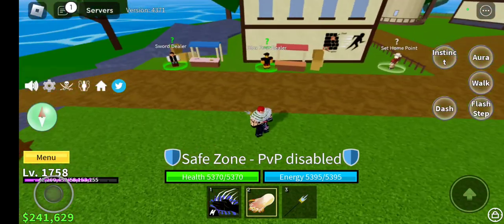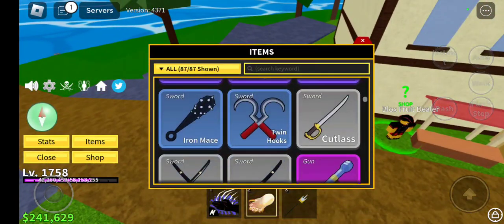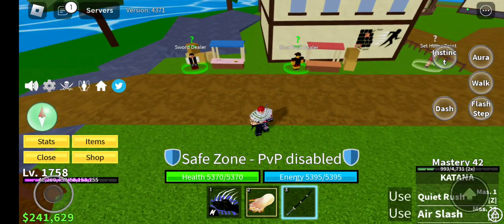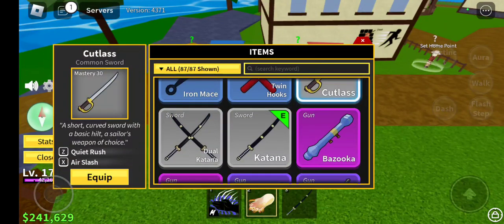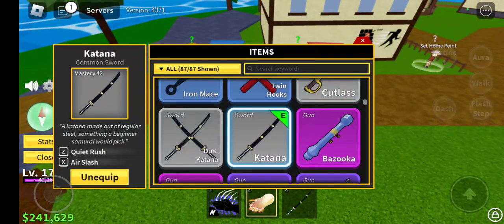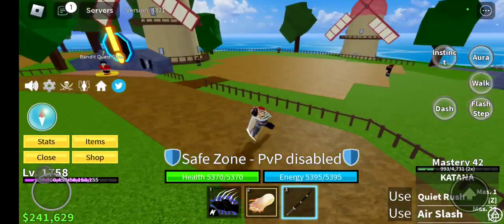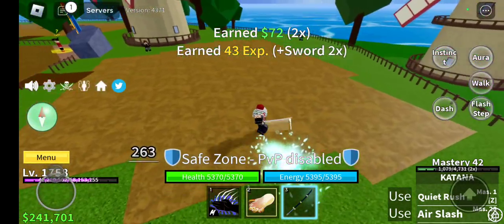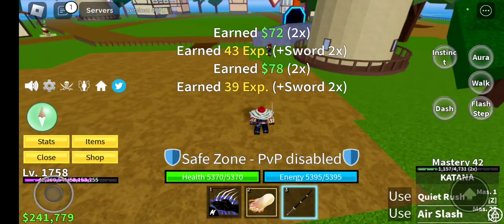Now if you want to get 6,000 berries - this is if you want to get the swords, the katana and cutlass. I'm going to use the katana, but they both do the exact same thing. On the cutlass it has quiet rush and air slash - this also has quiet rush and air slash. They take the same amount of mastery and do the exact same thing. They're the same thing, there's nothing special about them. However much mastery you have on them does count.